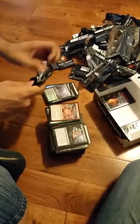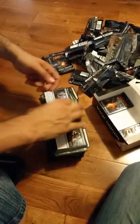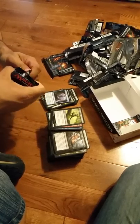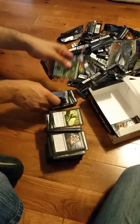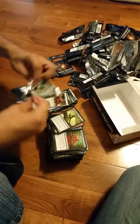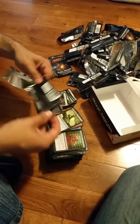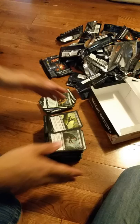We're almost down to the end of the box, three packs left after this one. Foil Weld Instinct — line release. Two packs left after this one. Chandra's Sanctum. And the last pack — something good. Woodland Bellower. Four Mythics for the box, two of them good.